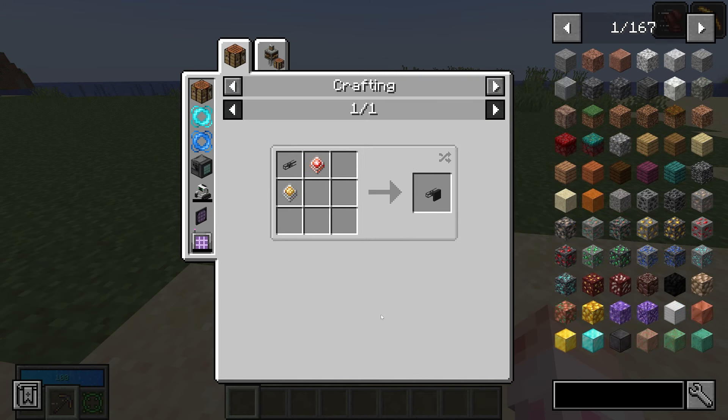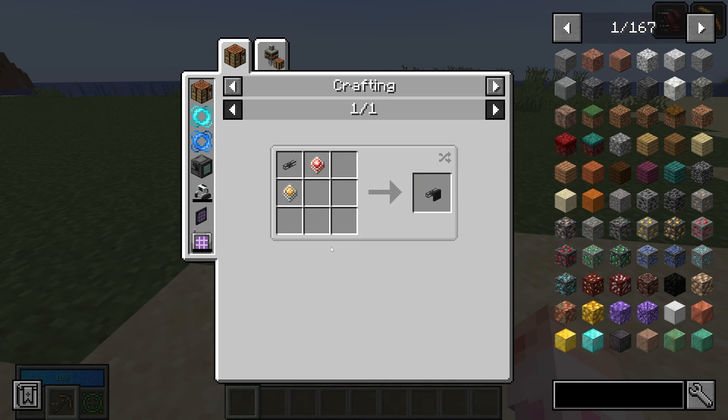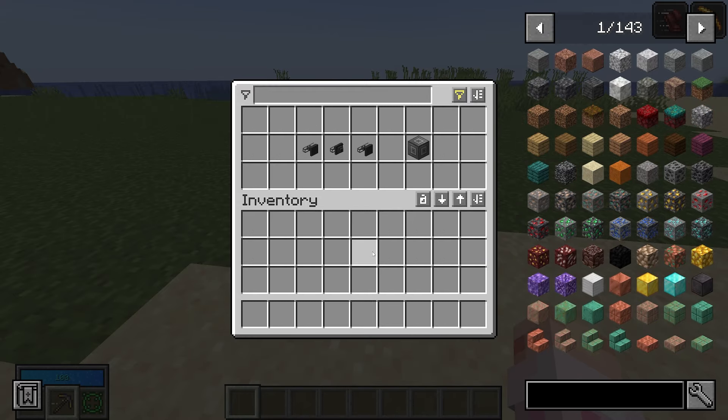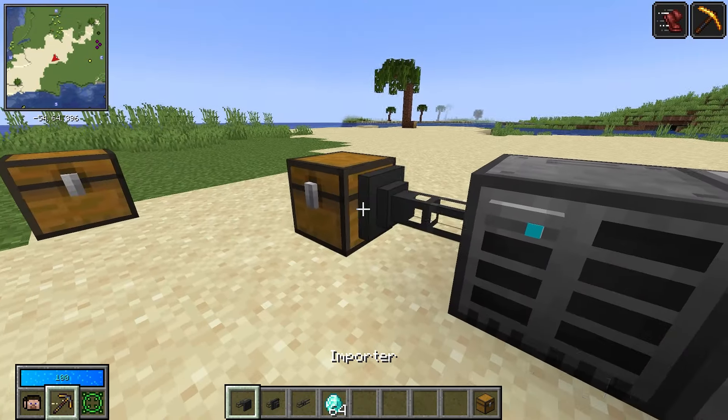Getting more into the weeds, let's talk about importers, exporters, external storages, and interfaces. An importer is a pretty cheap craft — just a destruction core, an improved processor, and a cable. The exporter is a construction core and an improved processor with a cable, so they're mirror crafts.